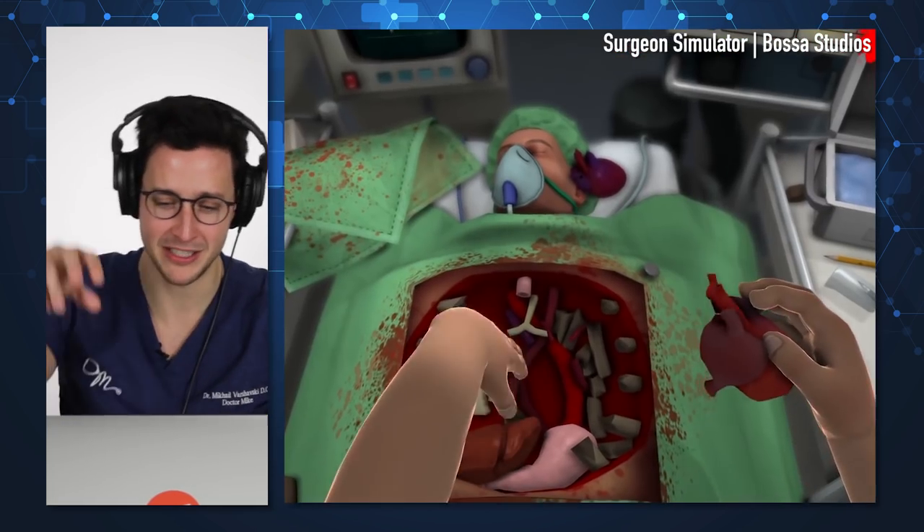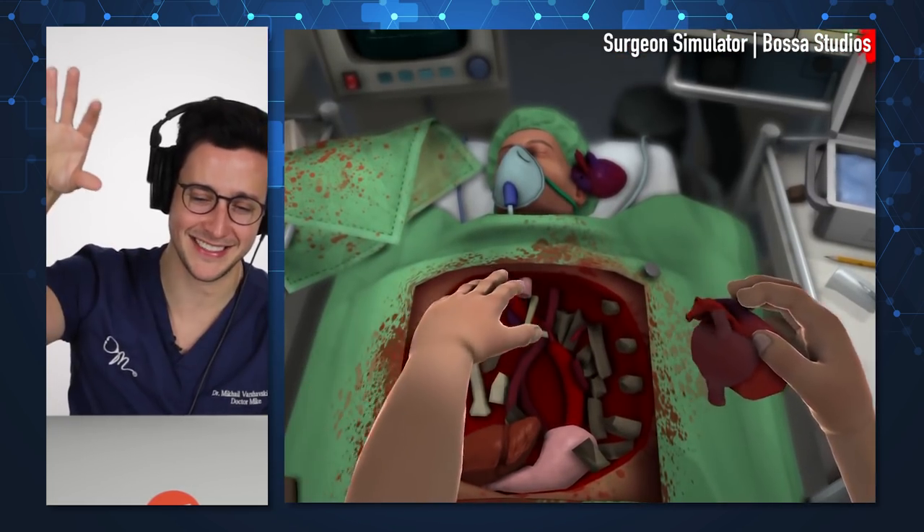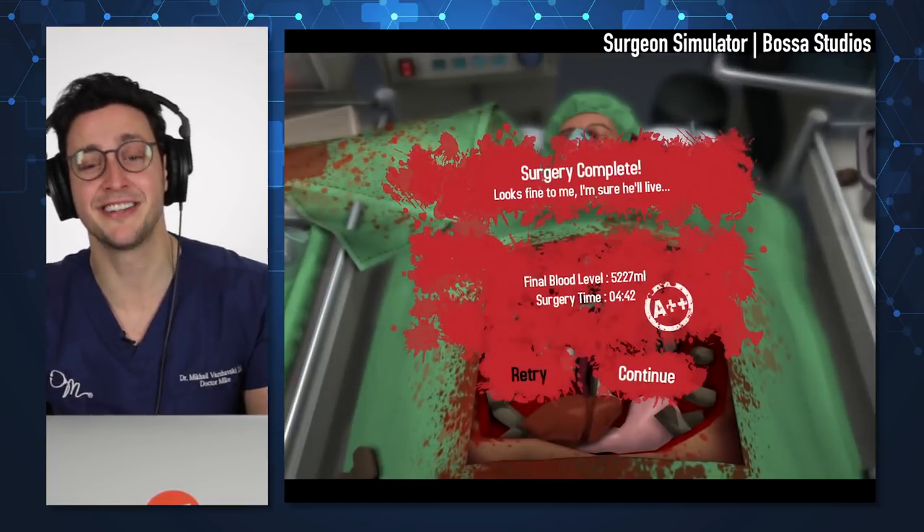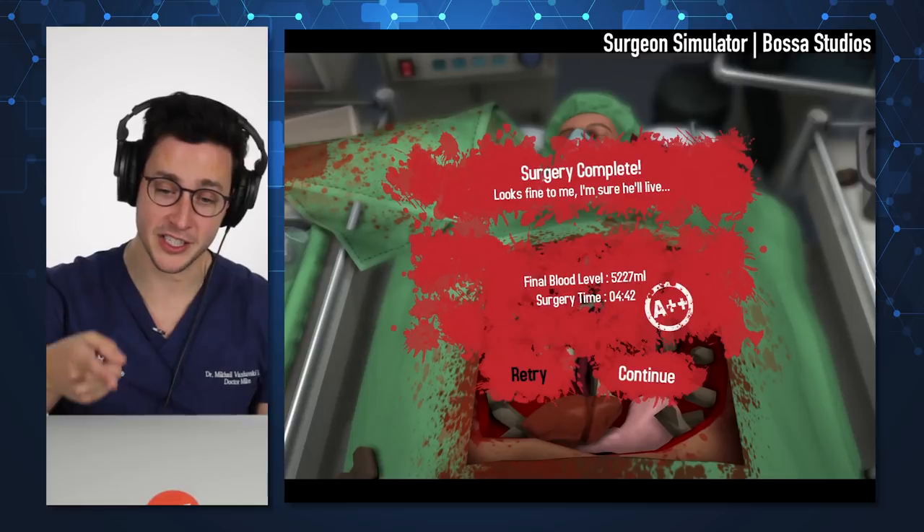We're getting the organ — watch, he's going to drop it. Surgery complete, looks fine. I'm sure he'll live. Clearly I'm jealous — this person got an A plus plus. The best grade I ever got playing this game was a C, and I'm a real life doctor. In all reality, this game's not realistic; we don't perform surgery like this. But if you want to check out the anatomy, have a good time, make a few cuts, pretend you're a surgeon.